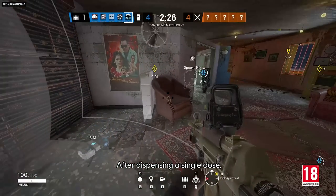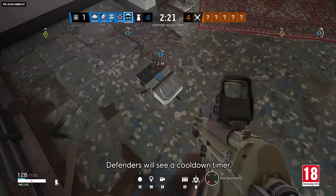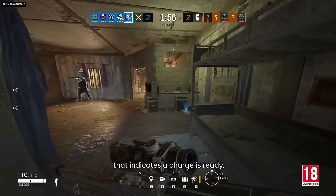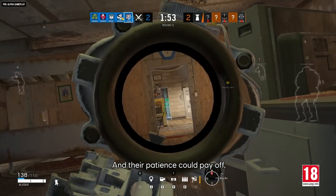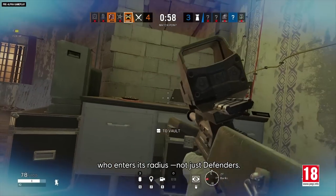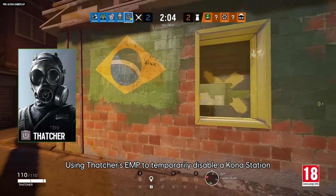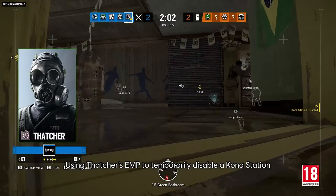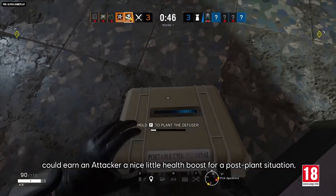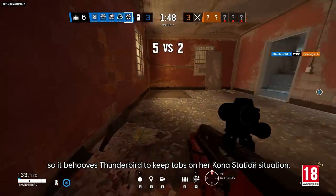After dispensing a single dose, the station goes on cooldown until the next one is ready. Defenders will see a cooldown timer, while attackers can wait to see a cone of blue light that indicates a charge is ready. And their patience could pay off, because a charged Kona Station will heal anyone who enters its radius, not just defenders. Using Thatcher's EMP to temporarily disable a Kona Station rather than destroying it could earn an attacker a nice little health boost for a post-plant situation. So it behooves Thunderbird to keep tabs on her Kona Station situation.